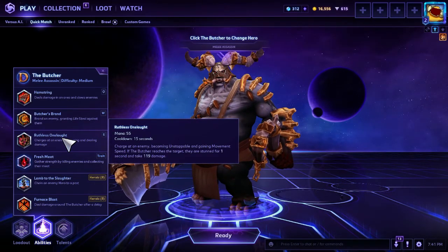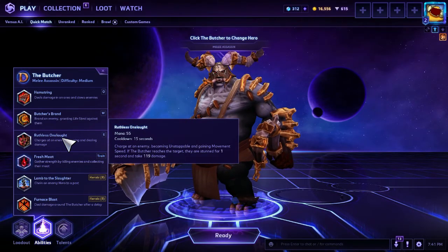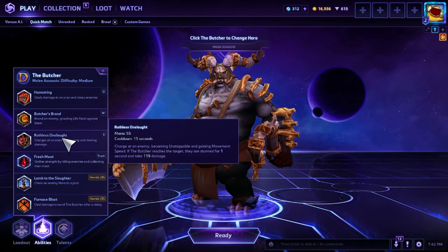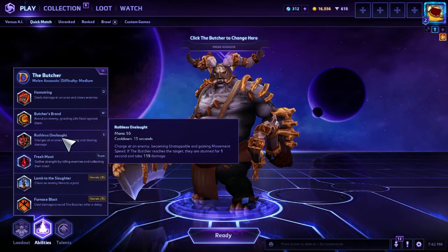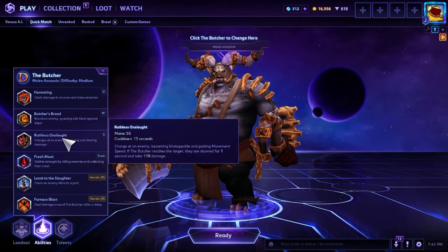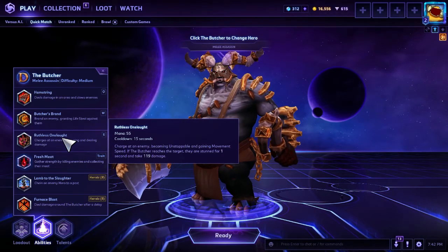Ruthless Onslaught is your E — this is your engage, how you get places with your little butcher feet. Hit the E button, he gets real pissed, runs at somebody, and stuns them. You're completely unstoppable while you're doing this, so you can use it as a makeshift escape by running to minions if there are enemy minions a decent ways away, but usually you'll use this to go in.